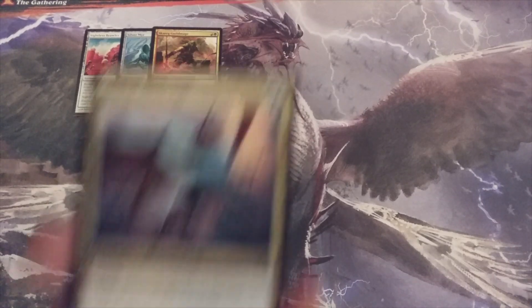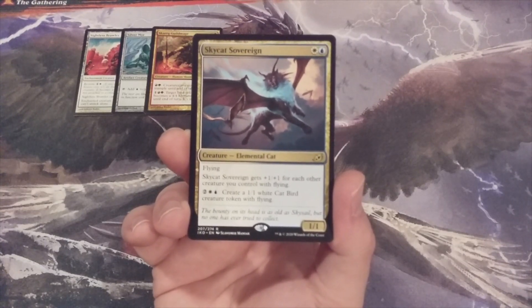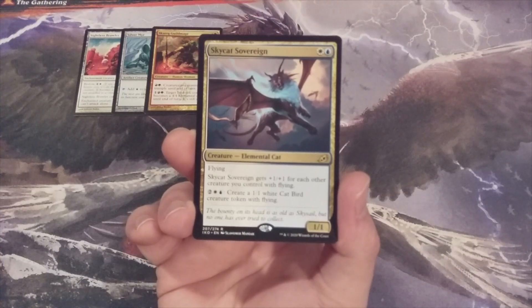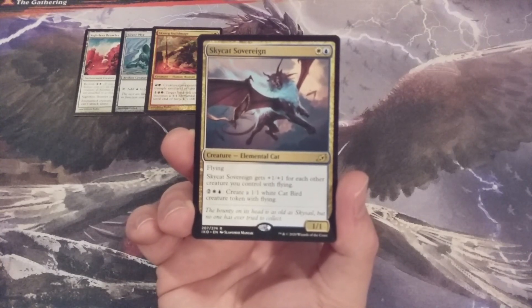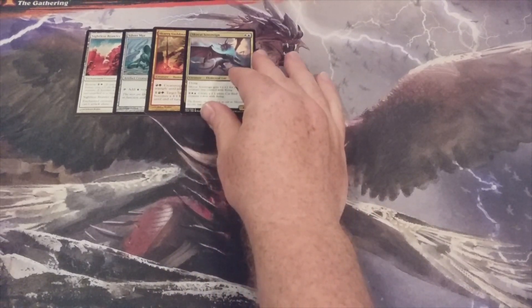Back-to-back multi-colored editions — this time it is Sky Cat Sovereign as creature number 4. It's a 1-1 flying elemental cat that gets +1/+1 for each other creature you control with flying. The cube is filled with flyers; it is constructed to have as many evasive threats as possible. For 2 and Azorius colors, you can create a 1-1 cat bird creature token that has flying, but you need that plains and island on your side of the battlefield, so make sure they are in your basic land library.